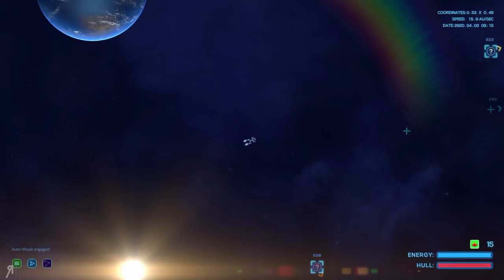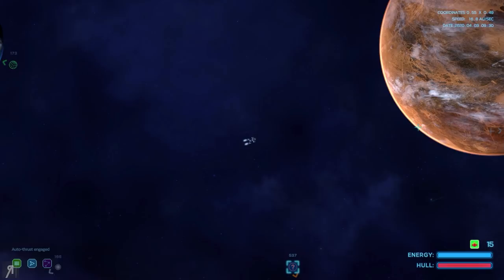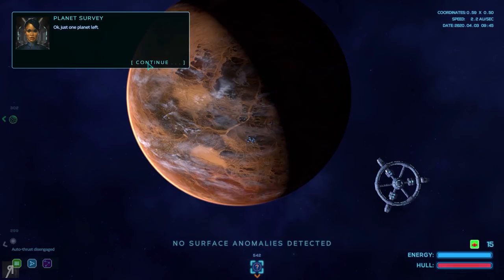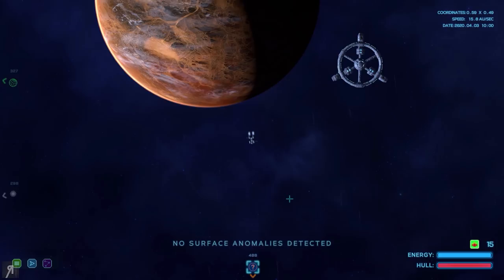Let's go to this other planet because we were actually really close by — we probably should have done that first. So let's just go over in this direction. There we go — scan it. Just one planet left, no anomalies detected. So the one right next to the station is absolutely fine. Now let's go to the other one down here.